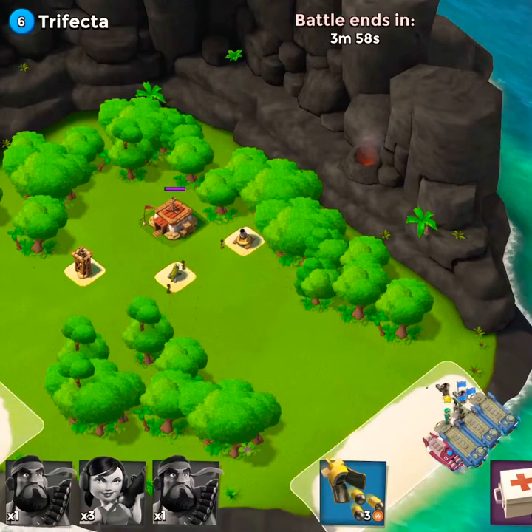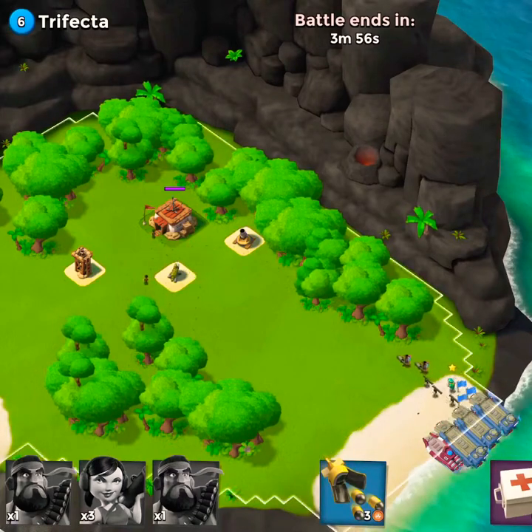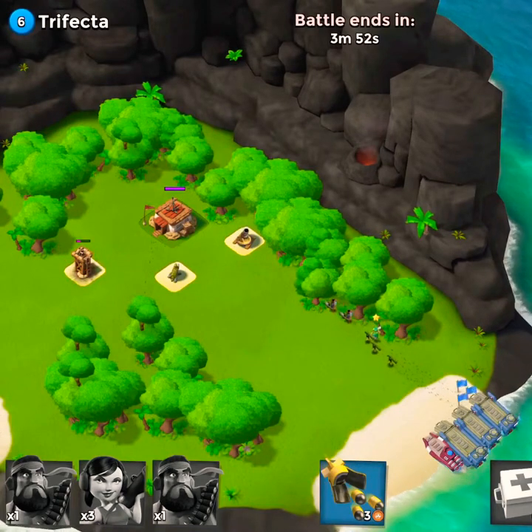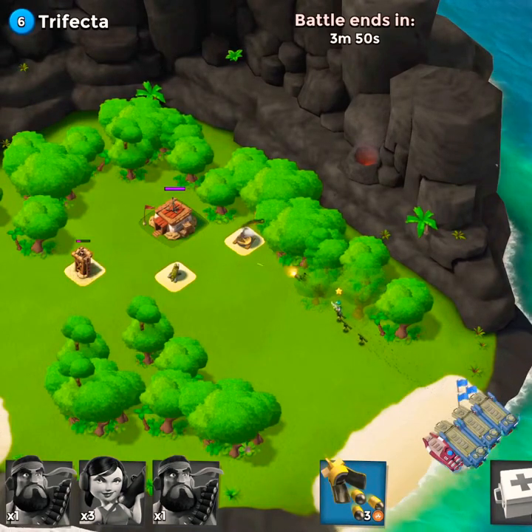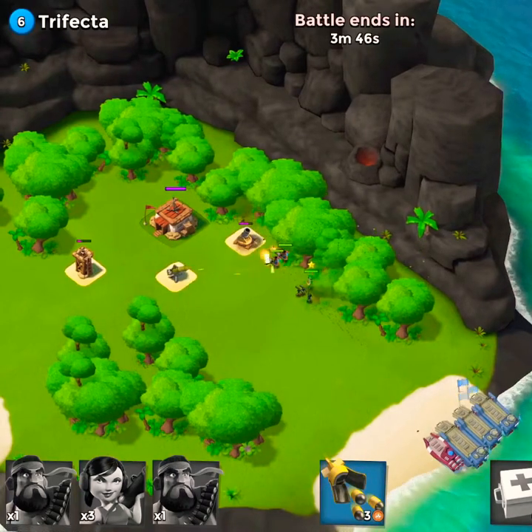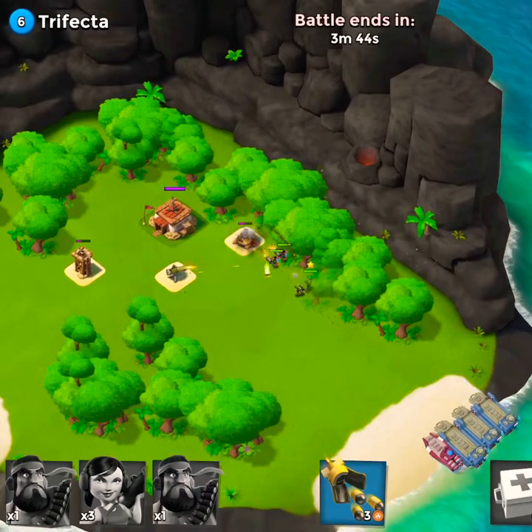We drop our troops and if we can take out that mortar and the machine gun, we can get into position so we don't have to worry about the sniper tower — but we will take it out with our gunboat energy. As we approach the mortar, we see our heavies are taking good damage now since they're upgraded.